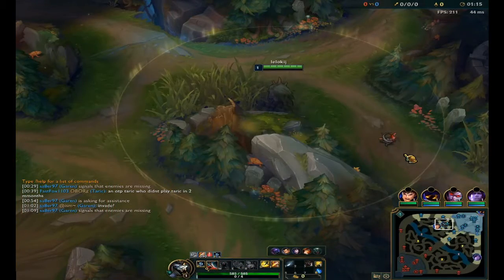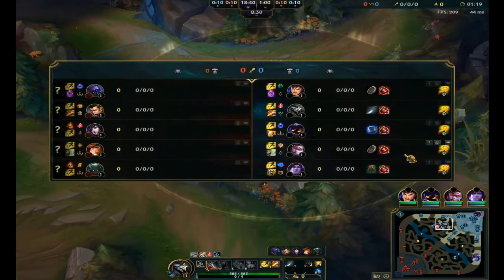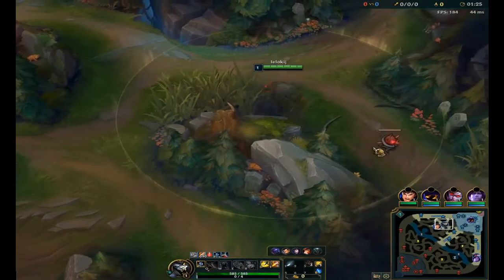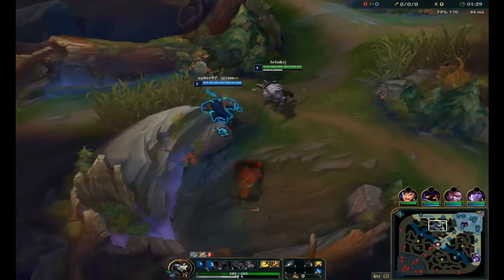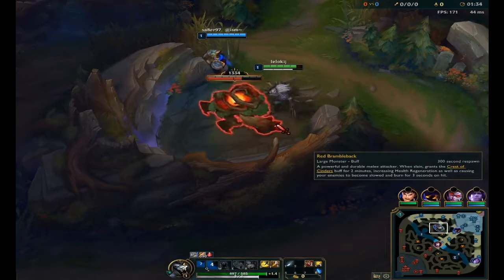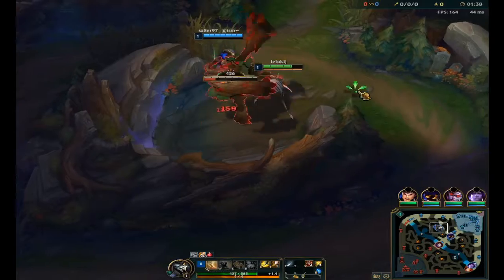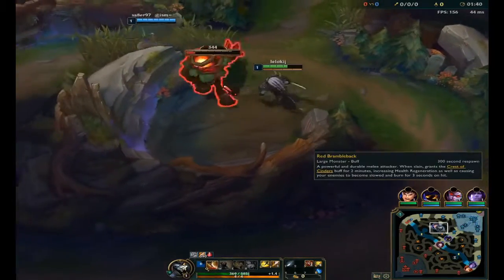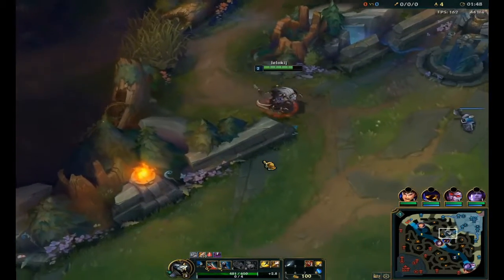The most simple Rengar trick is to jump this Blast Cone with Q exactly 7 seconds before the red buff spawns, so you get one extra Ferocity to clear it and your Q comes off cooldown. This way you get to use your empowered Q just to finish it, and this helps you do it alone if you don't get a leash.